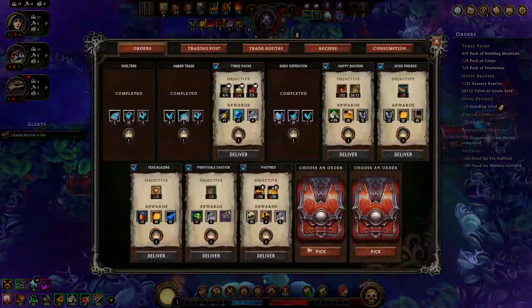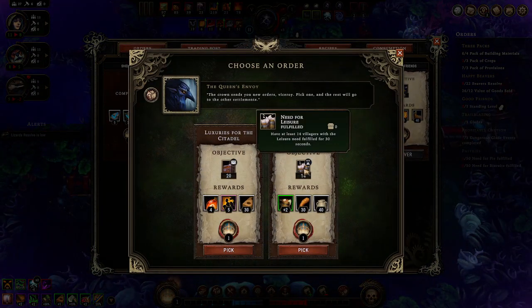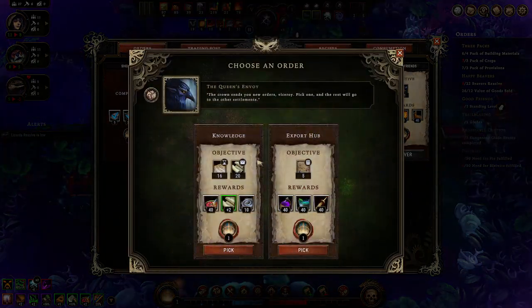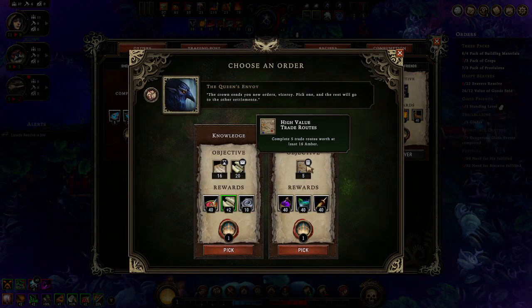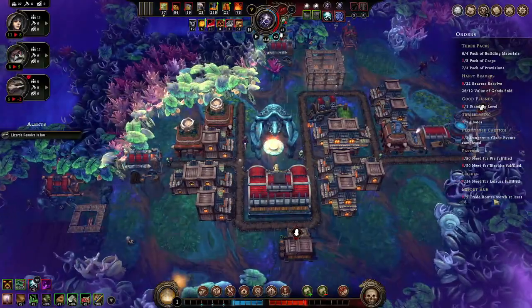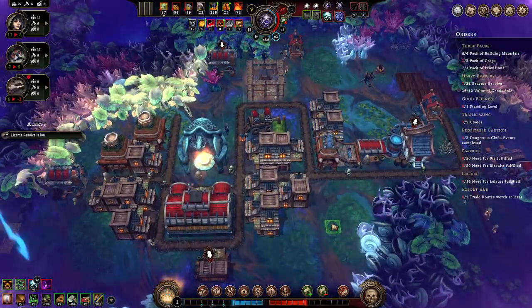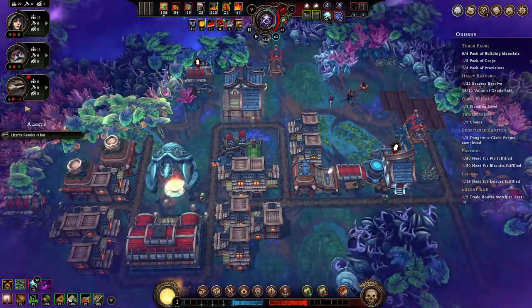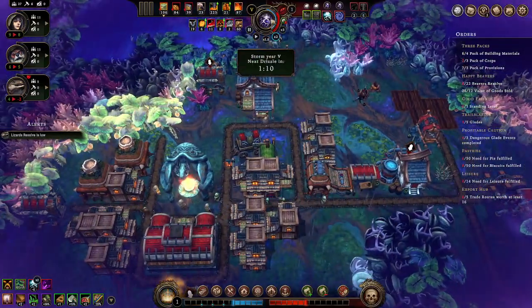We got the last two orders - let's see what we get. We need leisure - and I'm about to make beer, perfect! Complete five trade routes worth at least 16 amber - I'm trading at the moment. Five trade routes with 16 amber - we'll see, that might take us a second but I think we're okay. The lizard resolve will be fine.